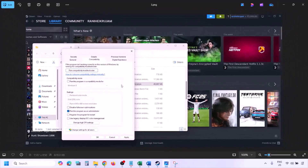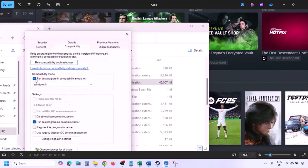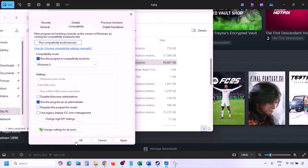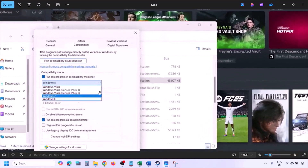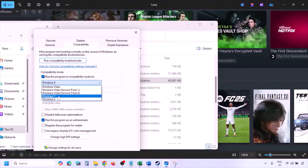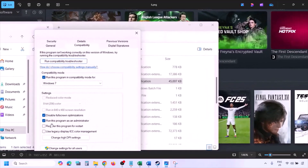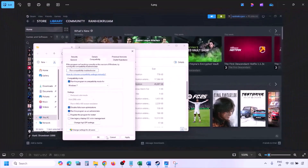If still not working, in the same Properties Compatibility tab, check the compatibility mode box and select Windows 8 from the drop-down, hit Apply and OK, then launch the game and check. If still not working, try selecting Windows 7 instead. Also try checking the box 'Disable fullscreen optimization,' hit Apply, OK, and launch the game and check.